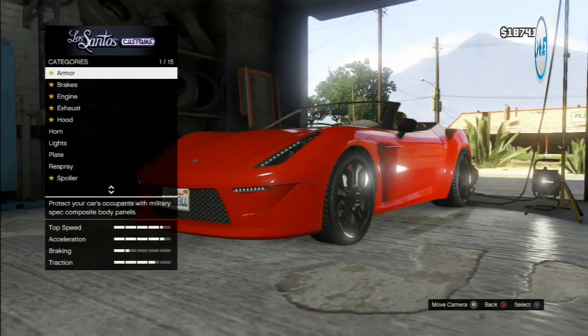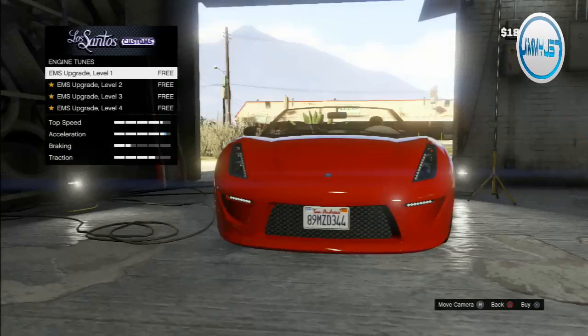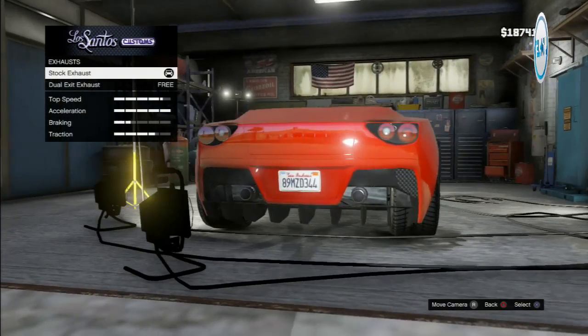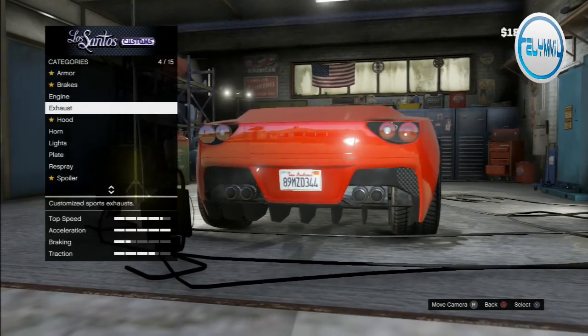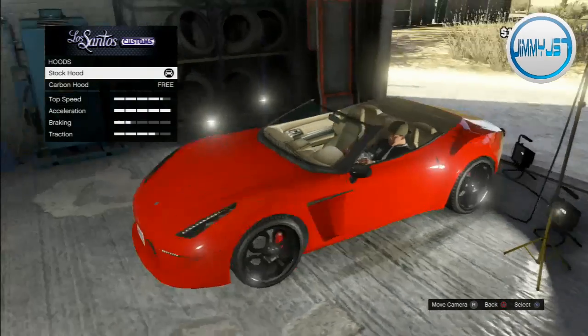Let's start off with getting a hundred percent armor, of course, full race brakes, and engine level four — make this thing as fast as possible. For the exhaust, we can have two tubes or one, but more is always better, so let's take two.